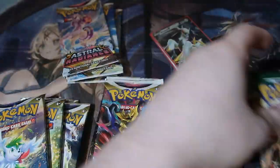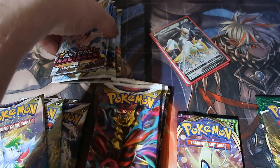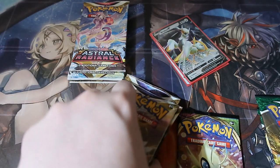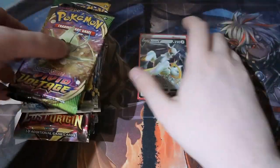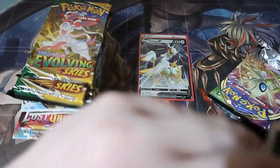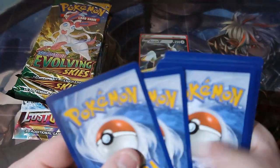Let's see what the rates are. So you get one Vivid Voltage, one Evolving Skies, four booster packs of Lost Origin, four Astral Radiance, and four Brilliant Stars — so we got some good chances here, people, big chances. Can we get a fat pull? Probably not, but let's try our luck. This is the final pack opening of the month — can we end it all with a massive high? Here is your code card, and it's gone. Let's get this underway and get something amazing.